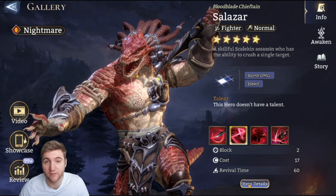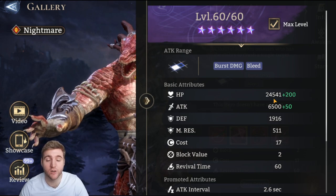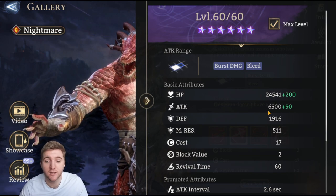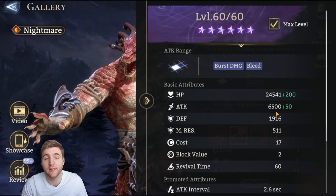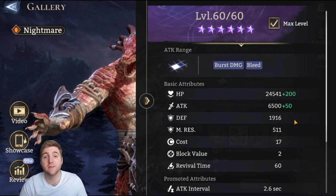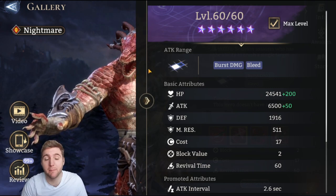Let's go over his hero details. At max level he has a pretty high HP pool at 24,500 health — not the highest, but definitely better than average for a fighter. His attack on the other hand is 6,500 base attack at max level, max promotion. This is really good; at 6,500 base attack Salazar has the second highest attack in the entire game, losing only to Magmus who has freakishly high base stats.